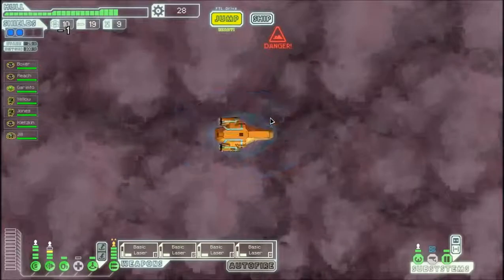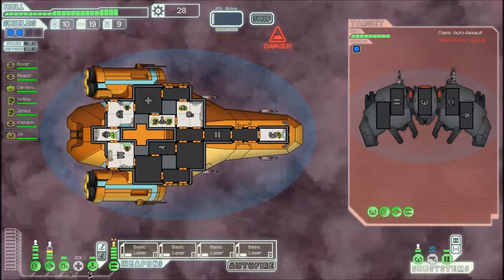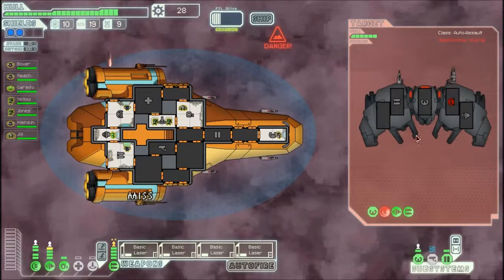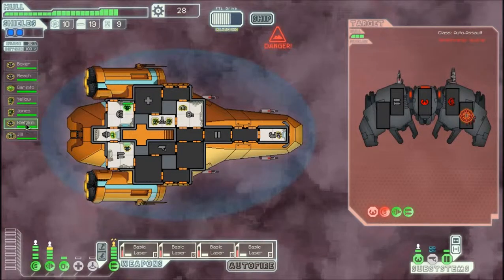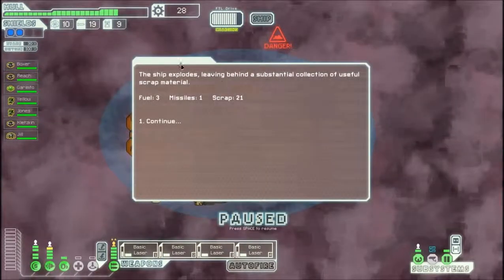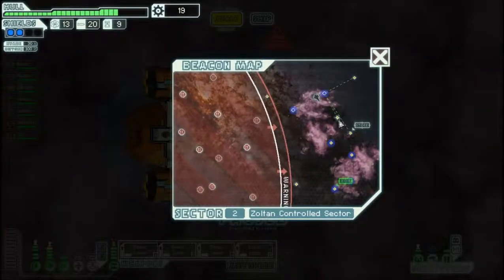What I could use is a level 2 teleporter — we will upgrade that next. At the next beacon, a drone isn't looking for us but identifies us as hostile. This ship again literally cannot hurt me, so we just blast apart the shields — heavy laser mark 1 plus basic laser, level 2 shields, nothing to worry about. We focus down the helm and one more salvo does it. Grimto and Boxer have leveled up nicely. Ship explodes — 3 fuel, 1 missile, 21 scrap. There is a store here but I don't really need to go — nothing I would need. Let's keep jumping to as many beacons as possible.